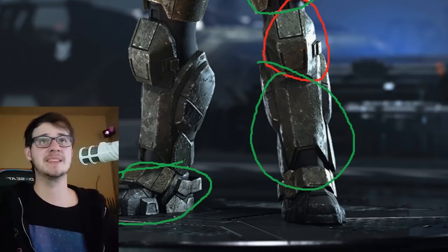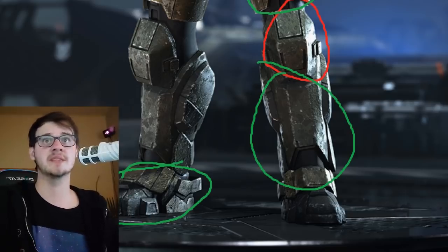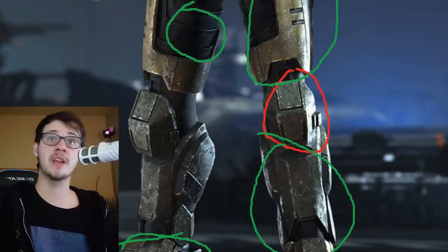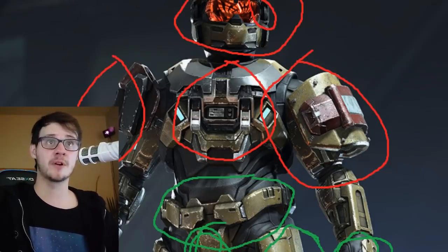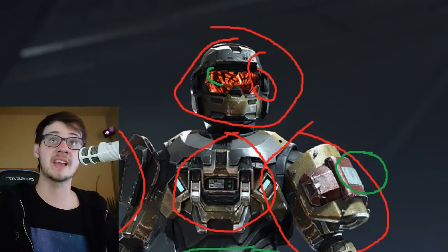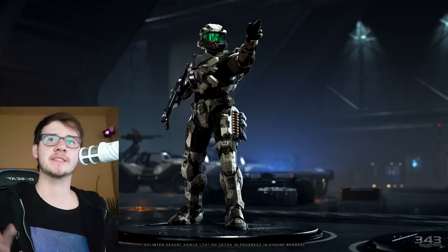The boots were a thing you could change in Halo 4 — they weren't independently customizable but they did include different boot selections for your lower body. If 343 gets all these new sections customizable, I'm not sure what else you could change on your Spartan — maybe adding shoulder attachments, a secondary helmet attachment. Can you think of anything else? I think that covers the whole Spartan.